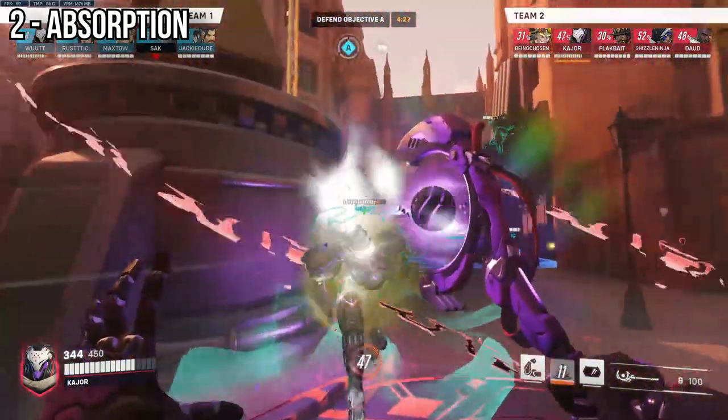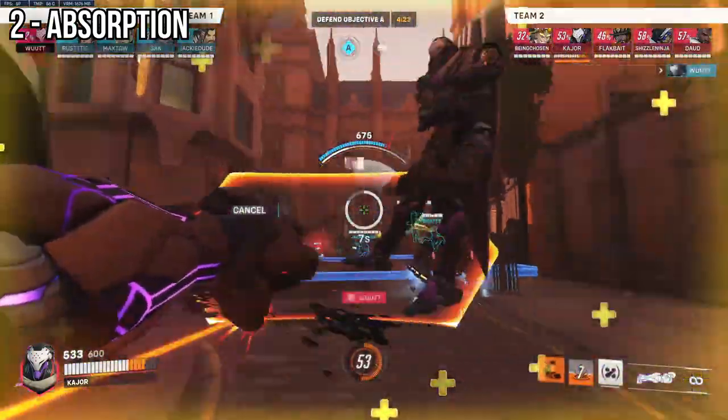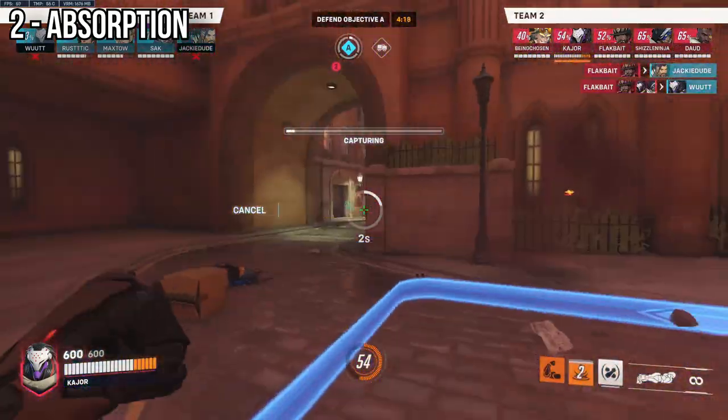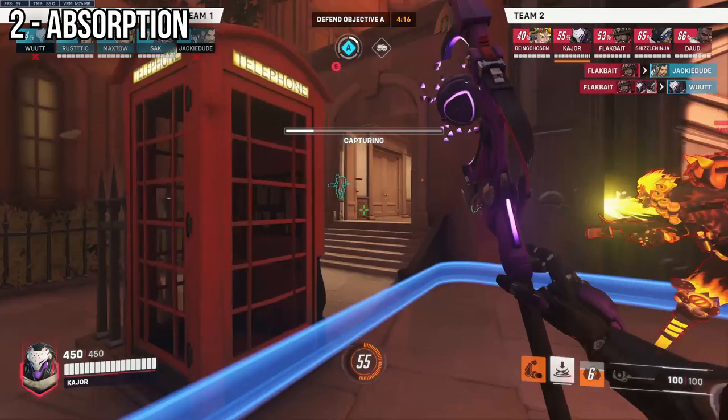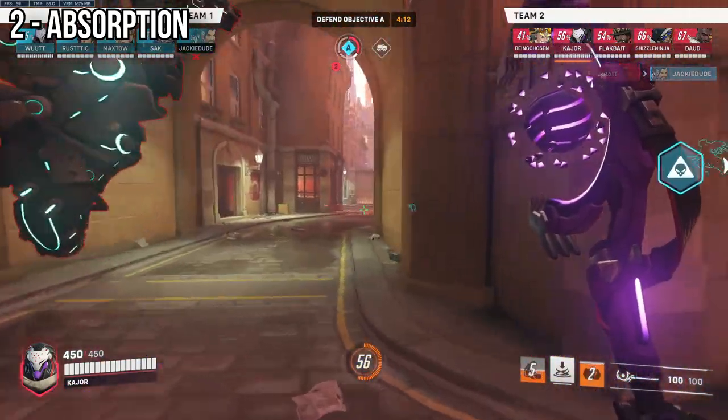Here's an example of me actually doing this on King's Row, where I turn the corner aggressively and shield off the Hanzo-Mercy-Kiriko. Unfortunately they weren't running Ana or Moira, so I couldn't block off any healing, but the point still stands. Do note that the main downside with this type of shield placement is that it could be easy to sidestep, compared to if you just placed it in front of you.